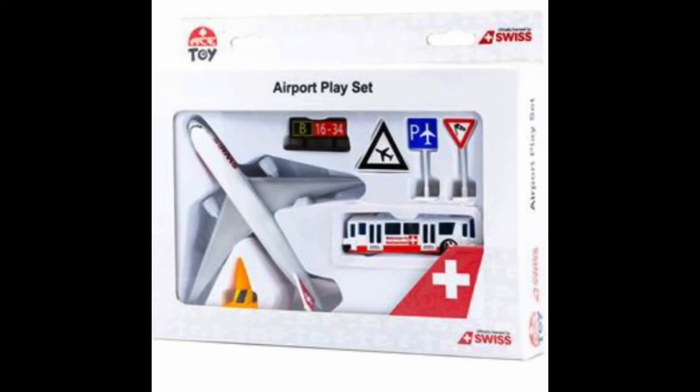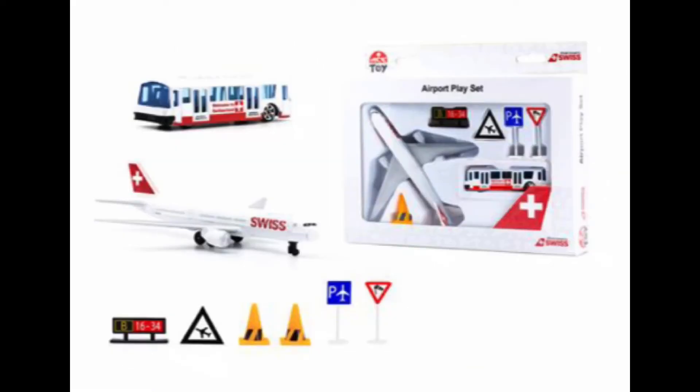Moving on to the actual playset packaging — in the top left corner it says 'toy,' top right corner there's some black letters and then it says 'Swiss,' same with the bottom right. On the side it says 'airport playset toy' and 'Swiss' again. The actual thing says 'airport playset' and you've got the plane, cones, all the signs, the bus, and a cool little red corner piece with the Swiss logo on it that I really like.